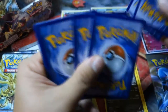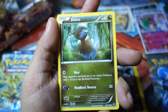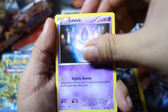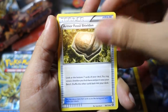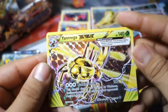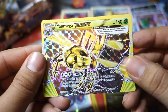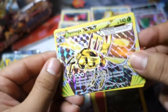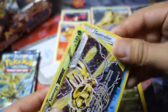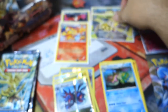Here we go — one, two, three. So we start off with a Mienfoo, a Ponyta, a Deino, a Litwick, a Nosepass, a Klang, a Braviary, and an Armor Fossil Shieldon. And — asking, you shall receive — we have a Yanmega Break card! My goodness, that is super sweet! What's behind it? A Non-Holo Gastrodon. We got our second Break card from this booster box — a Yanmega Break!